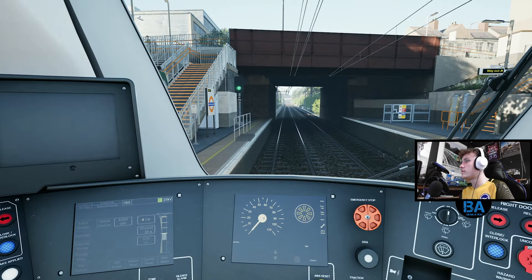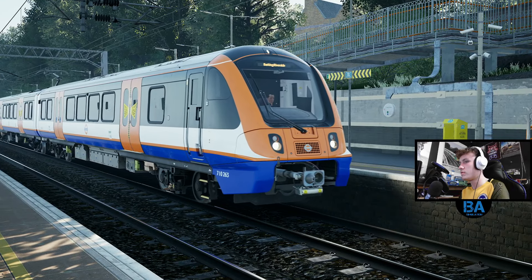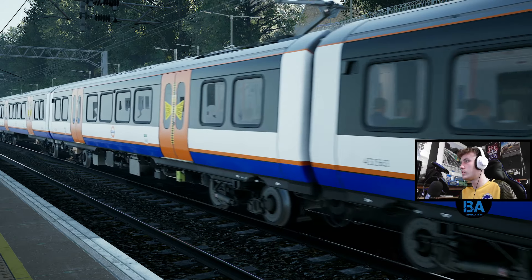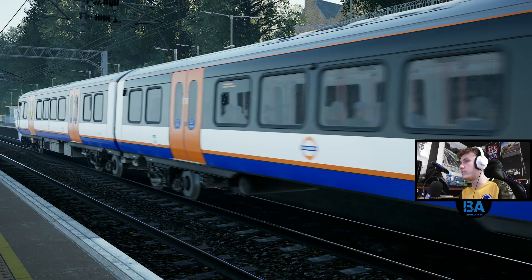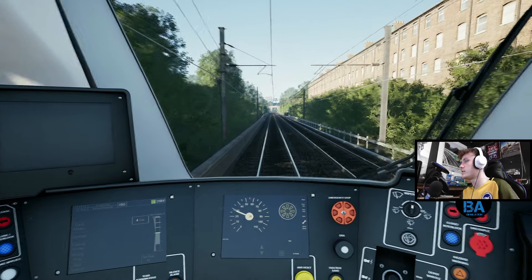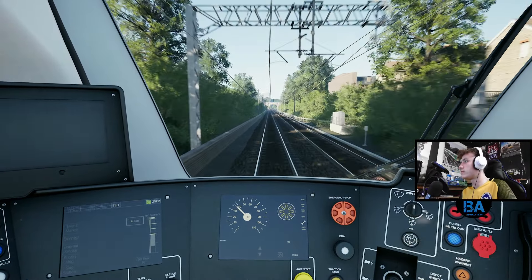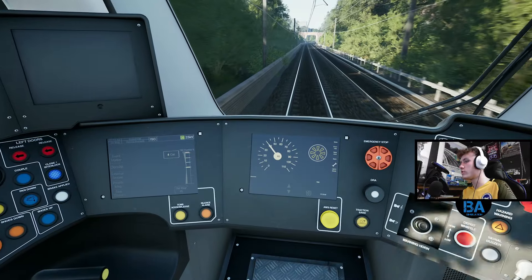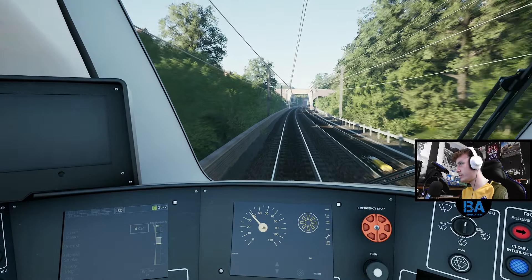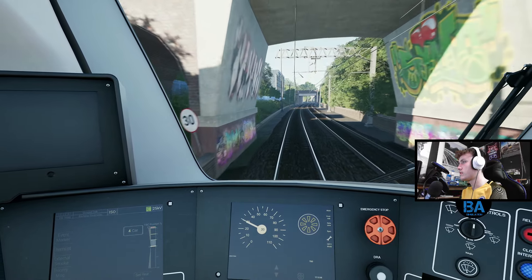They always close the doors a few seconds before departure, you still want to be on the move by the time it says to leave. The 30 is just before the bridge but the speed board is hidden behind the gantry post. You sort of try and make the most of the speed and come down to 30 there.